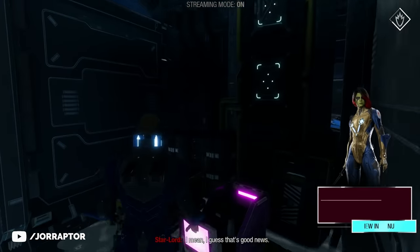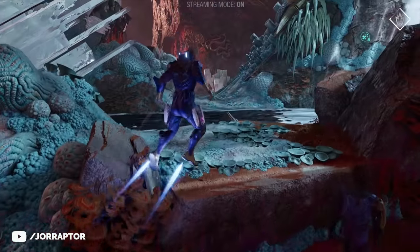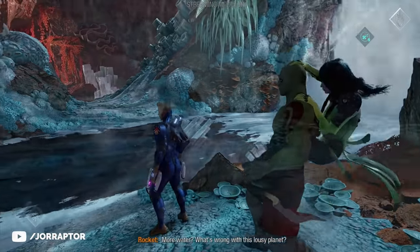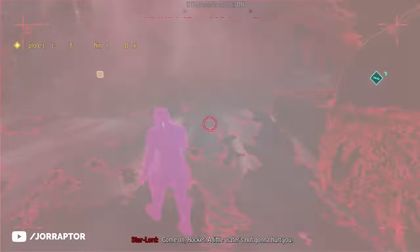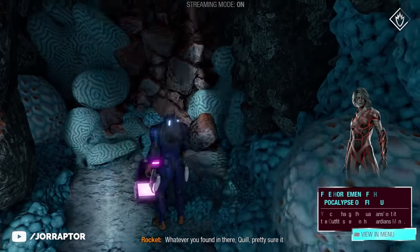Gamora outfit number 4 is in chapter 10, very early on. When you enter the cave, you find a waterfall on your right-hand side. There's always something behind a waterfall in this game, so go check it out and you'll find the outfit chest.